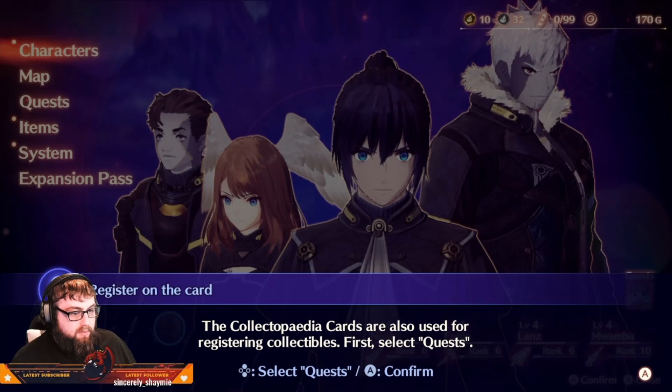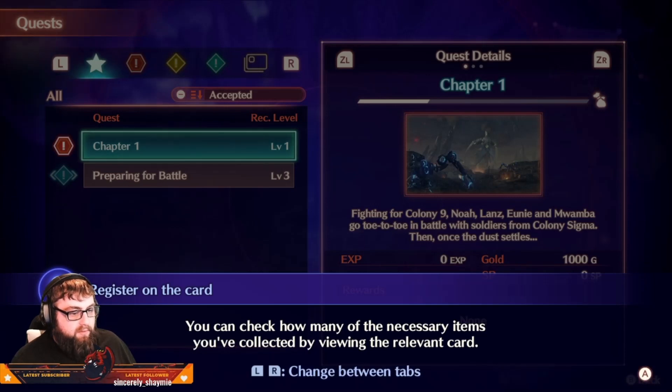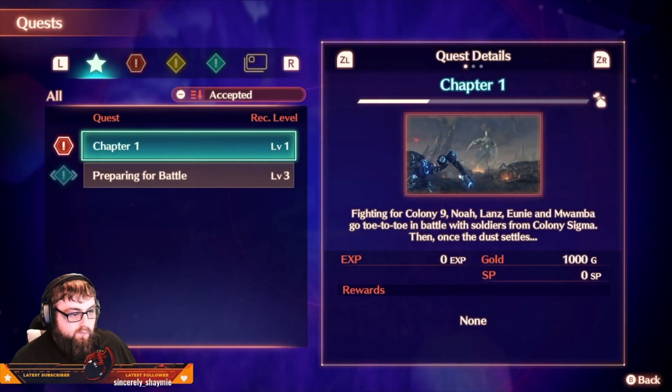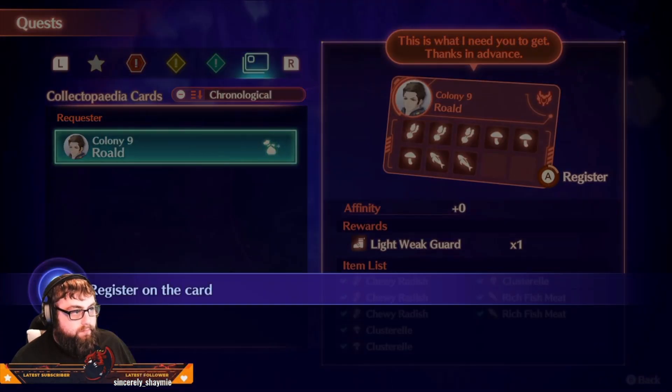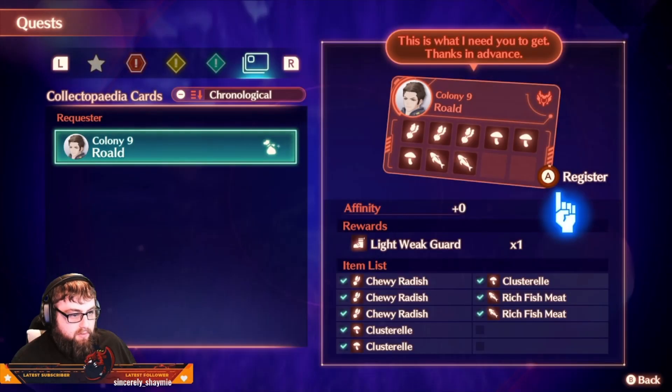The collectible cards are also used for registering collectibles. First, select Quests. You can check how many of the necessary items you've collected by viewing the relevant card. The item list shows you've got all the items needed for the request — let's register those items now.